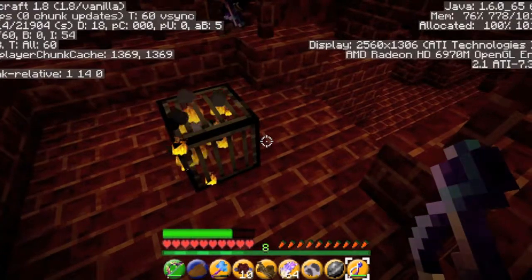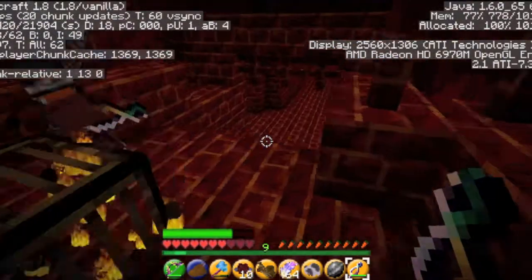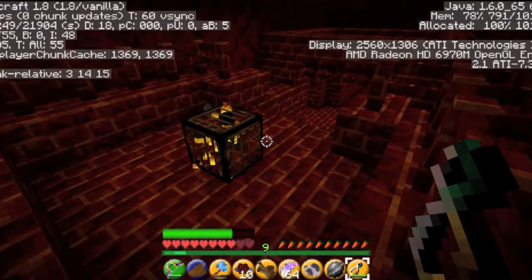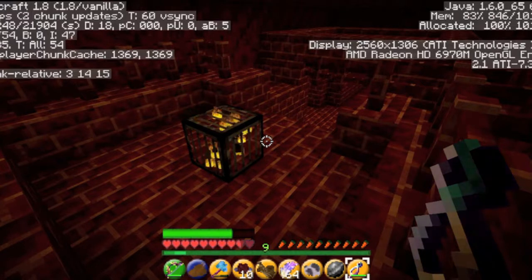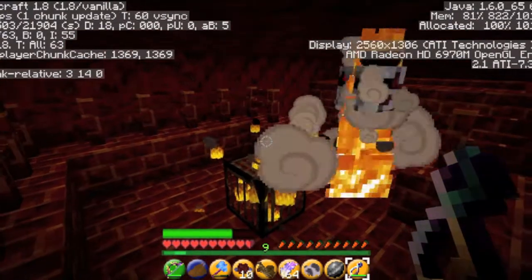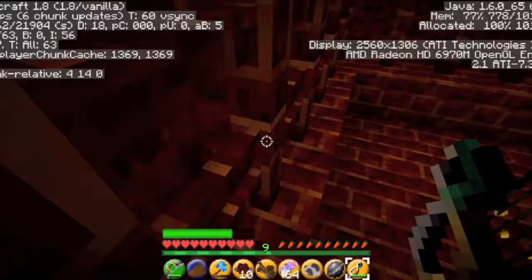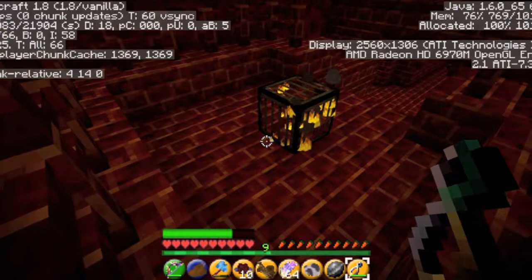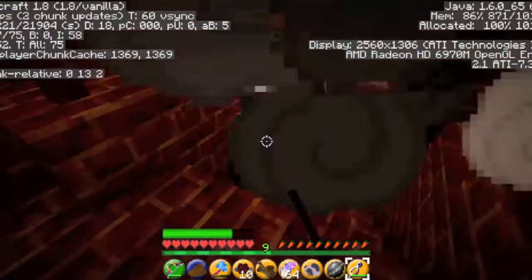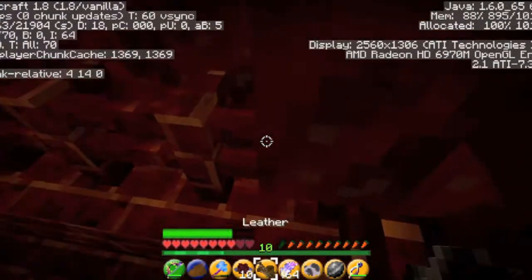We just have to go loot all the chests too — you want to go loot all the chests? Yeah, because I have enough blaze rods. Alright, you loot the chests — I'll hang out here. Oh, there's a wither skeleton — cool, they're all orange, it's great. Remember when we started this YouTube channel and my voice was high-pitched as balls?